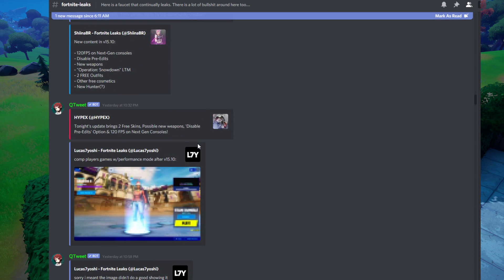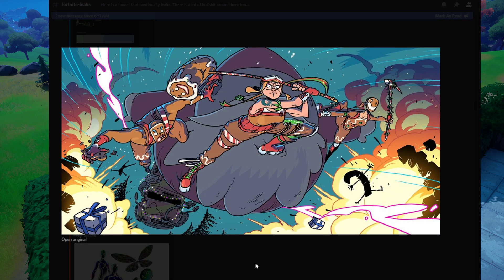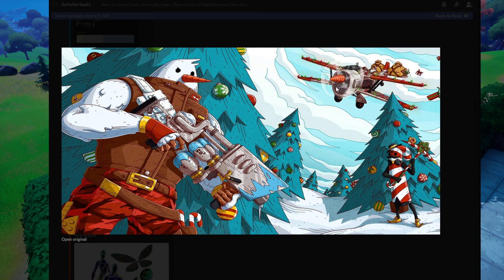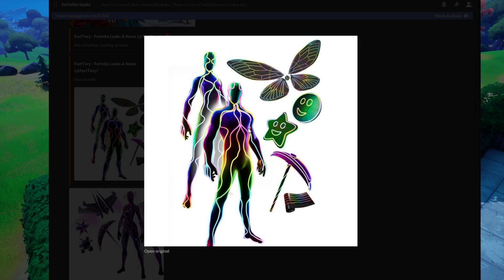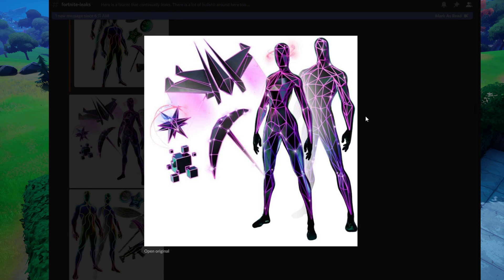We have two Christmas-themed loading screens — here's the first one, and here's the second one, which we actually saw at the end of the leaked trailer that was posted out. Moving on, we have a new bundle — these new skins look really really cool. Let me know what you guys think of everything we see in this update, including these skins. Here's another new bundle as well.